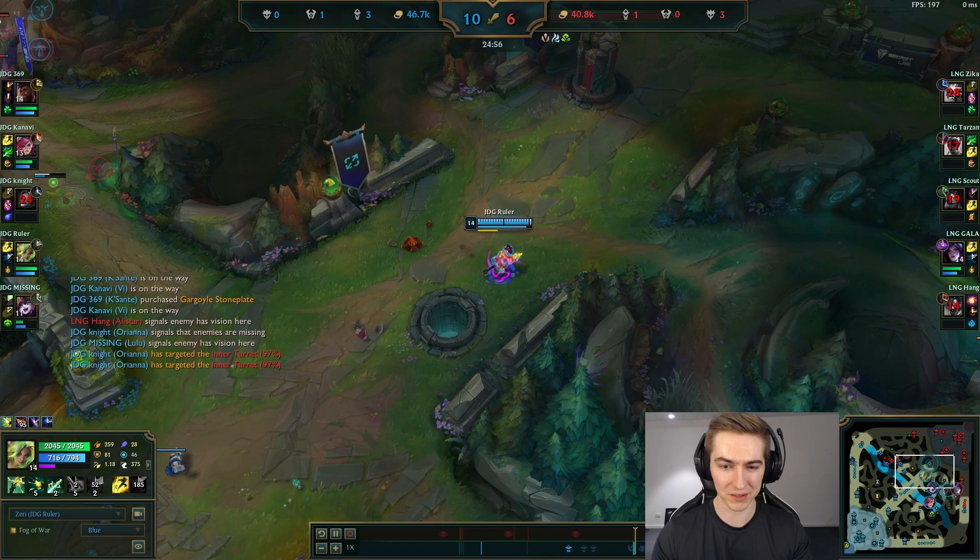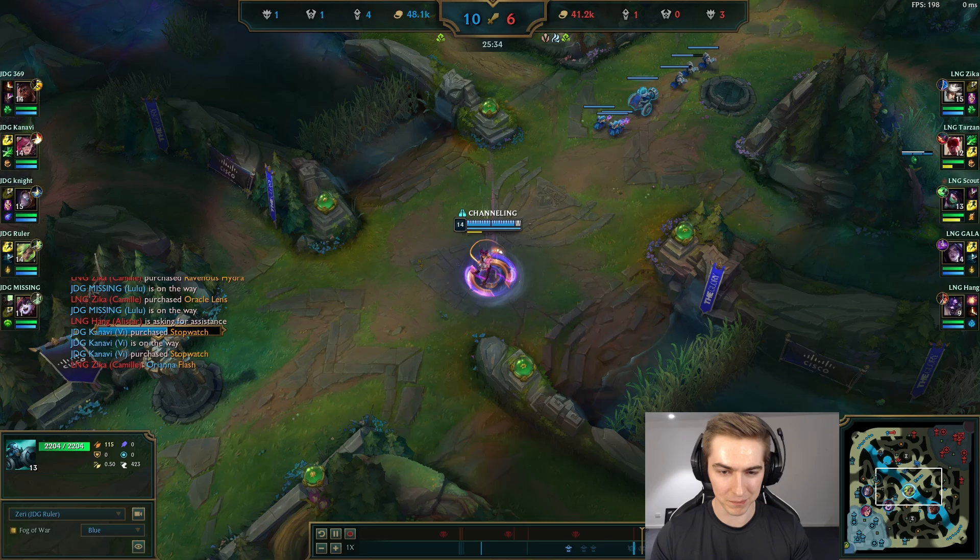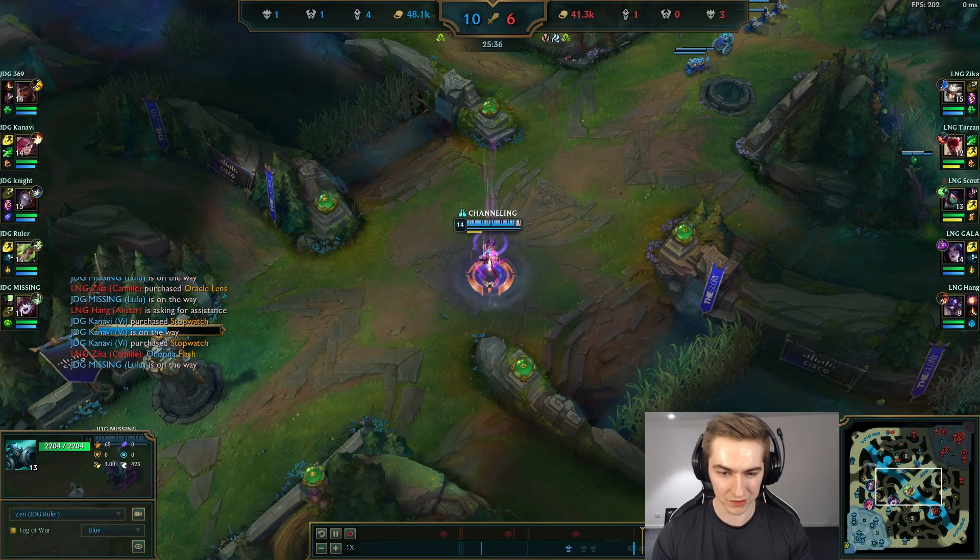That's the standard way, so let's compare it to how JDG uses their Baron. The way JDG opted to use their Baron in this game is they have one person mid, one person top, and the other three controlling the jungle.